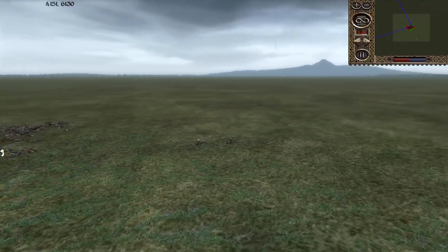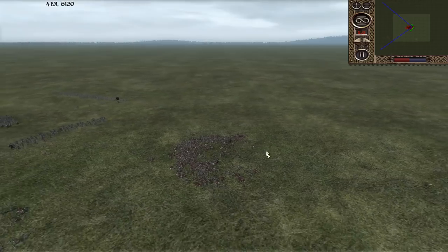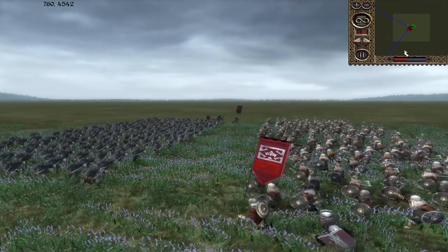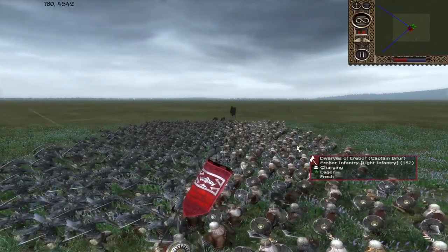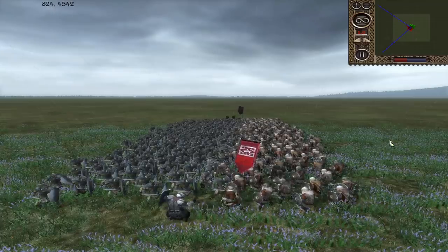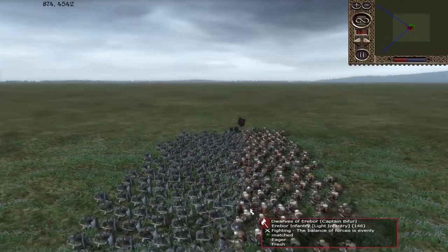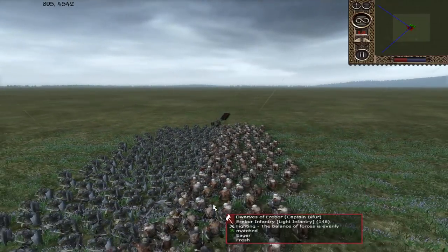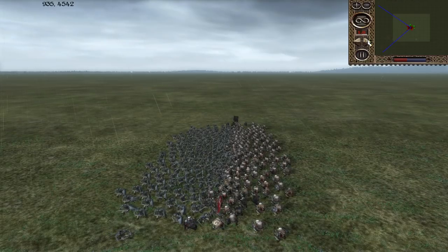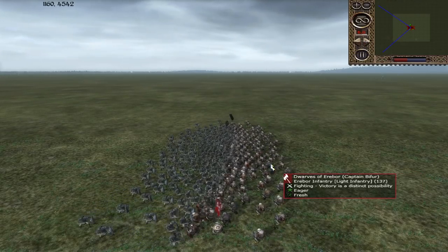Now we are going to see the same scenario with the dwarves without the shield wall. This is the second scenario - same units, but now we don't have a shield wall. The difference now, as you can see, is that the dwarves are not pushing themselves all the way into the blob. They still have a lot of mass because they are dwarves, but it's not doing them any damage. So now we're going to speed up and see how the battle commences.